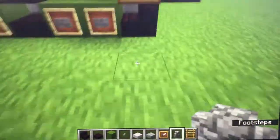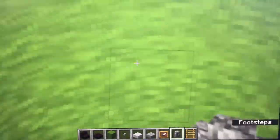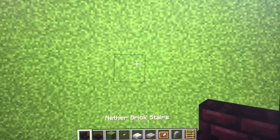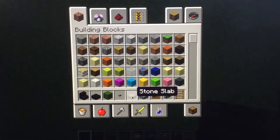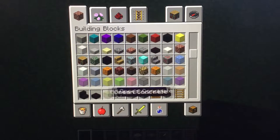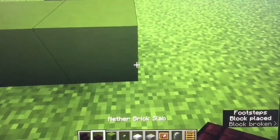Let's go line this up to where it's even. I was really mad that it didn't get lined up last time because there was one block off. So first you're going to want to start off with the first layer — you're going to need stone slab, green wool or clay (I'm using concrete), a button, and an item frame.